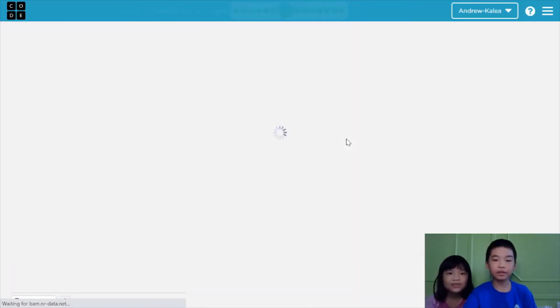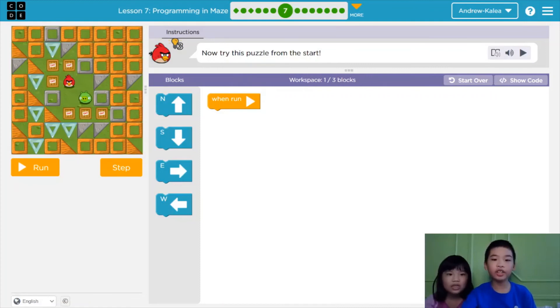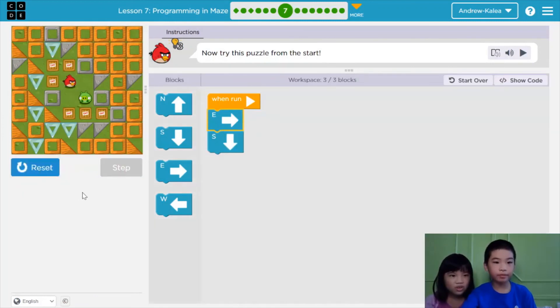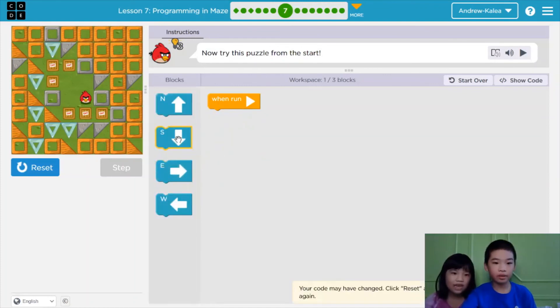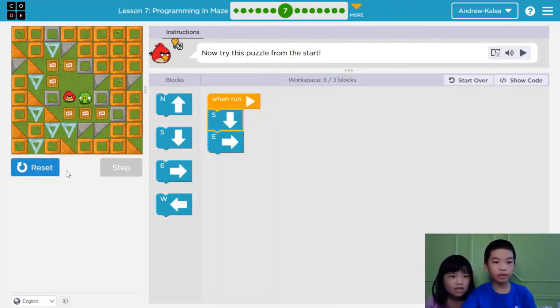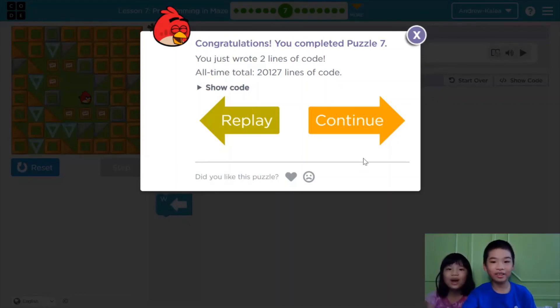Let's press continue. Now it says solve this puzzle from the start. The pig is right here, there's TNT, and there's very little space. Should we do east and south? East and south — let's try it. Yay! But I see another way — let's press replay. We can even do south and east. Let's switch the code around and see if it works. South, then east. Yay! There are two ways to solve this puzzle. Yippie yippie!